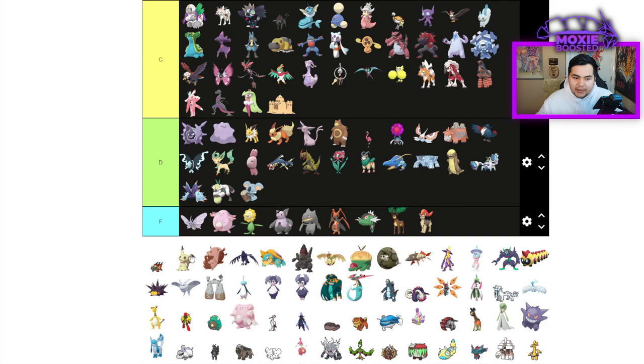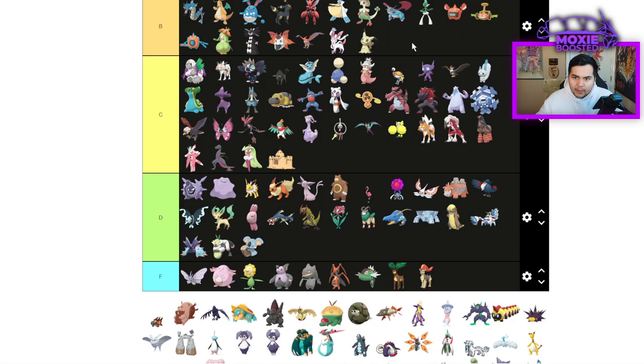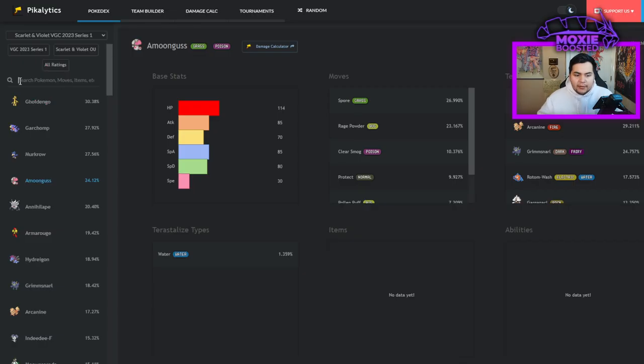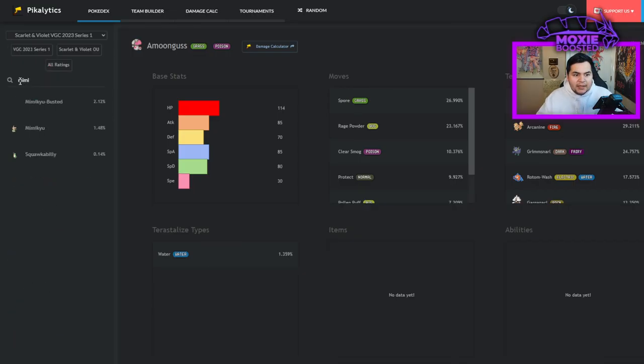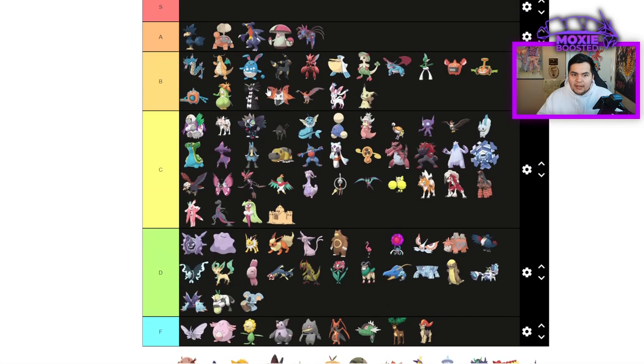Mimikyu — I'm going to throw it into B tier. I think Mimikyu is actually still a good Pokemon. It doesn't see much use right now, but it is a solid Pokemon into Garchomp, Dragonite, and any setup Pokemon that runs Clear Amulet. I'm throwing it in B tier almost exclusively because it is good into a lot of things, but a lot of people just aren't running it right now.